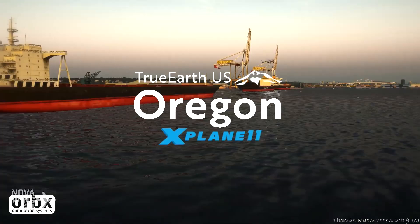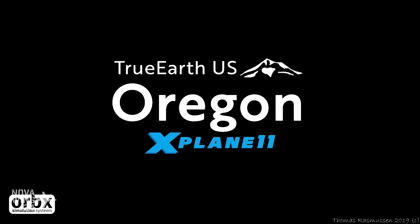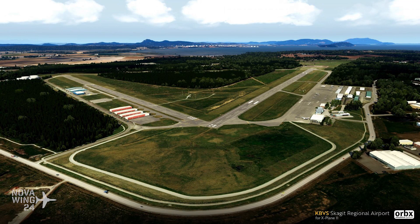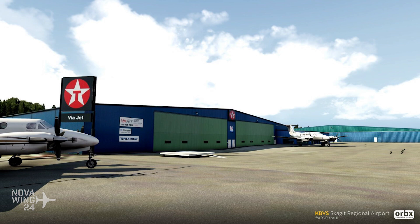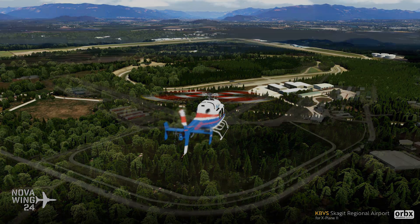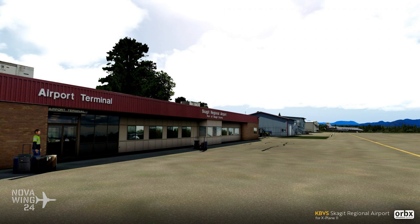In another X-Plane 11 release, Orbx continues porting their ESP platform content over, with a release of Skagit Regional Airport — and I'm certain I've just pronounced that wrong. This is in the Skagit Valley in Washington State, near the Cascade Mountains and the San Juan Islands. It's a GA facility with single runway operations — kind of cool and quaint. There's no update to this; it's as it was a few years ago. It's a straight port from the ESP version.